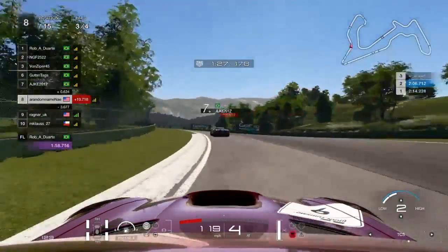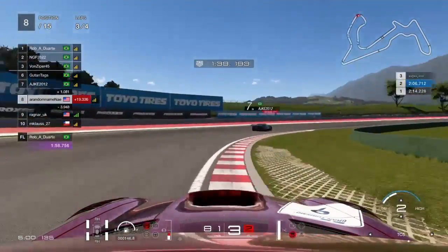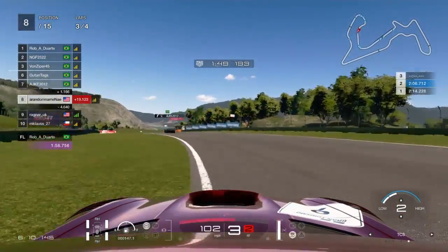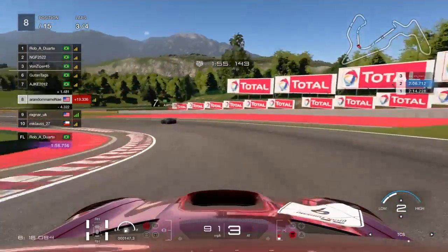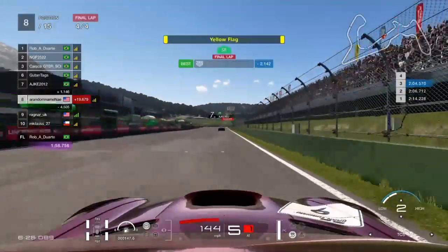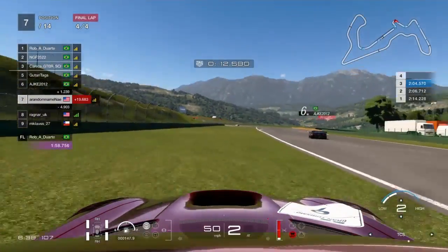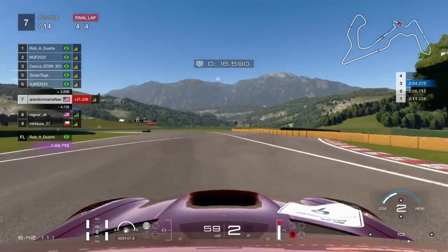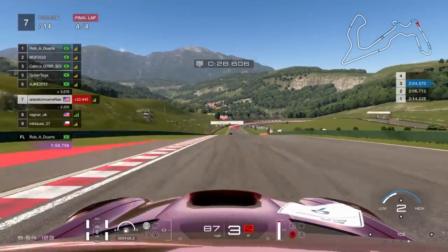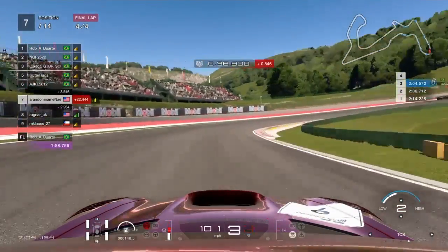We set a best second sector and we're beginning to catch that Ford GT. He does have a penalty, so we have a chance — we're within a second of him. But we're losing time on him and it looks like he's not serving his penalty. We set yet another fastest sector, and on the final lap we go on to the grass — and with that, our chances of P6 have been blown up.